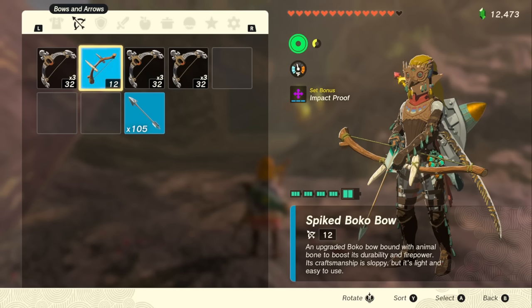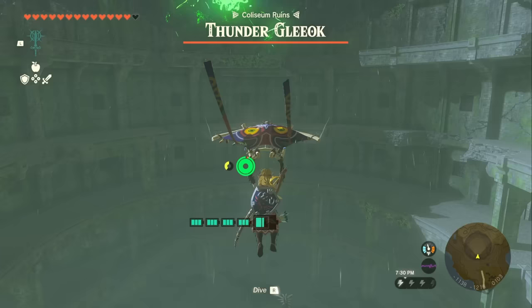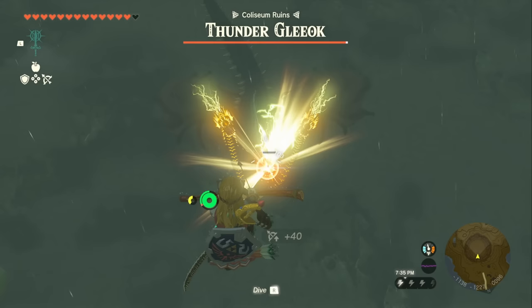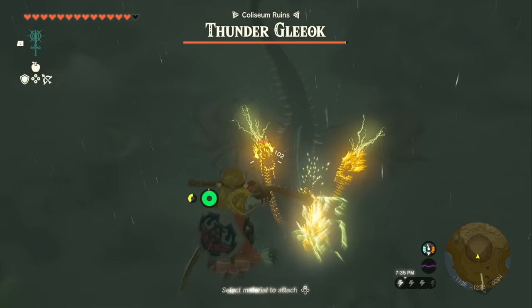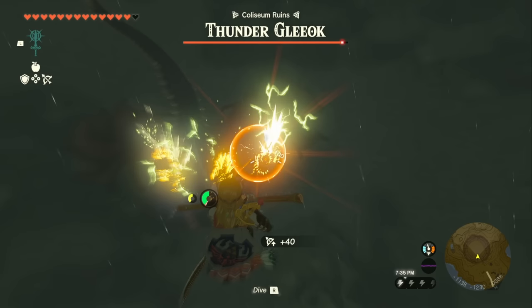I'm going to use a spiked Boko bow to show you this can be done at lower levels. Once you engage the Glioc, pay attention to its heads. Once they start going a little crazy, launch yourself up with the rocket, activate your glider, and aim for each of the heads. If you have good fuse materials like Gibdo bones from the Gerudo questline, you can use those to quickly take out the heads. Otherwise, use your best bow and shoot each head in the face until they have no health.